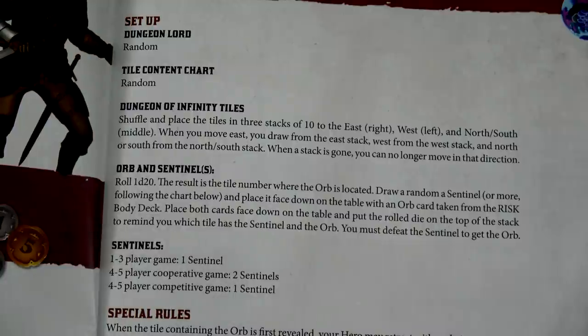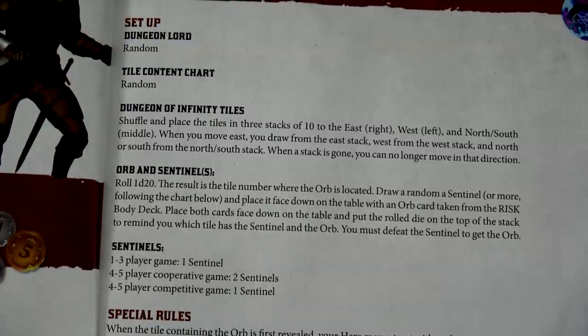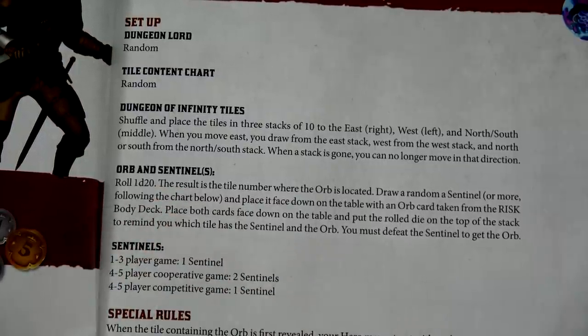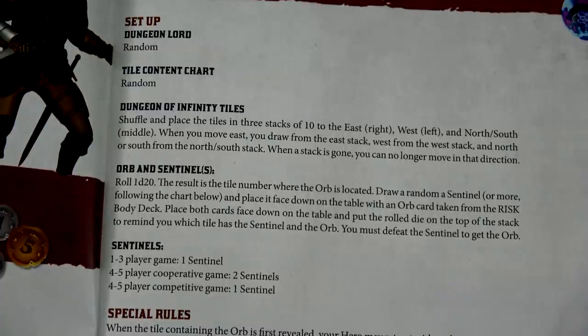I've got my three stacks — a total of 30 dungeon tiles out and ready to go. We're going to roll one d20, and the result is the tile number for setting up our orb and sentinel. We roll one d20 and the result is the tile number where the orb is located — that's what we're trying to find. We're going to draw a random sentinel, and since we're only playing two-player, we're just drawing one. Place it face-down on the table with an orb card from the Risk Body Deck.